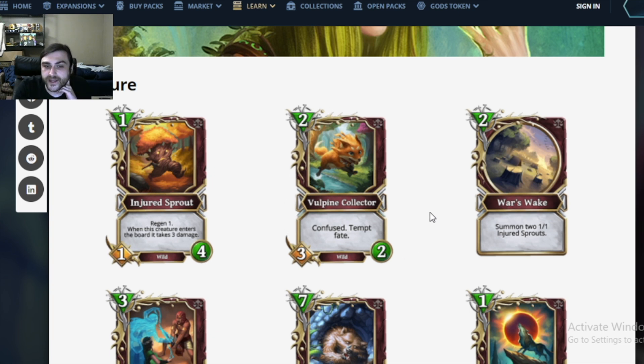Next: Volpine Collector. We've talked about this card a lot in the community — this was the first card reveal in the entire set. 2 mana, 3/2, confused and tempt fate. Just like I've said in all of the other videos, we don't know exactly what tempt fate does. Is one of the options protected? If so, this is really good 1/6th of the times.